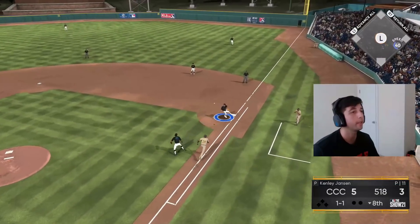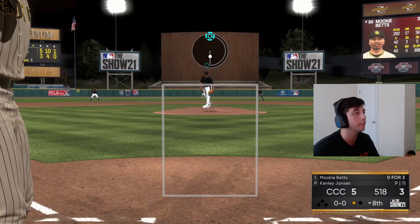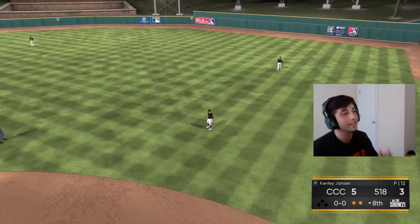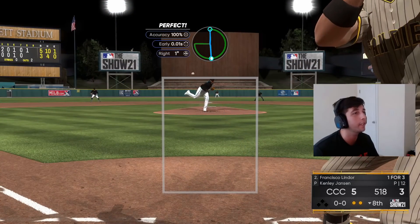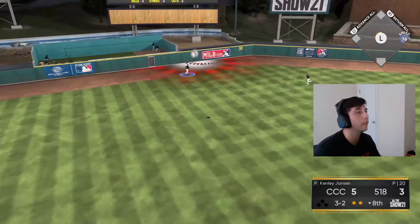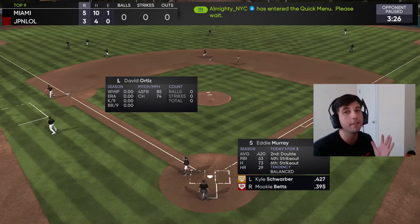It wasn't a pretty double by any means — not even a good hit, but we'll take it. Easy roll over right there — one batter, one out. Good start to the inning. We gotta get another shutdown inning. Jam shot, easy fly out to second — two outs. Let's get out of this inning with nothing allowed, then go try to hit the baseball. We got lucky but got it — no runs allowed. We go to the top of the ninth with a five-to-three lead.